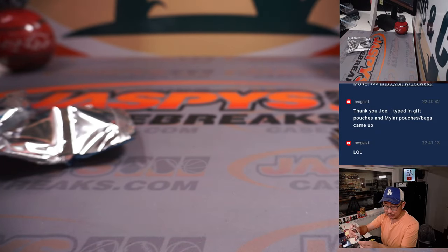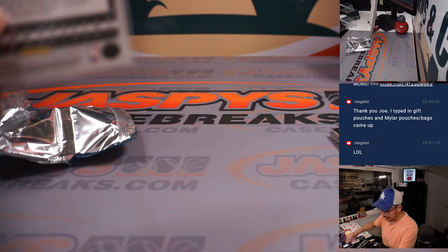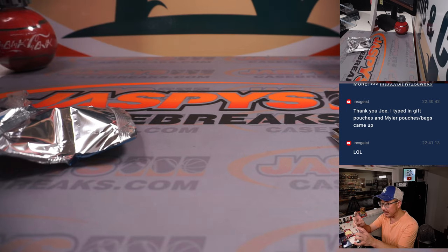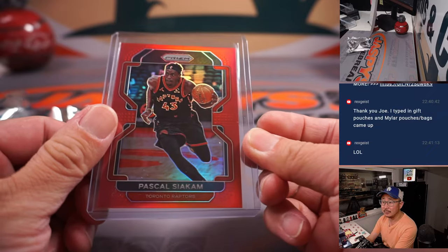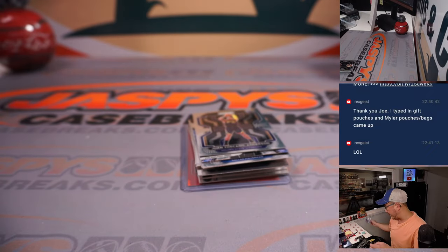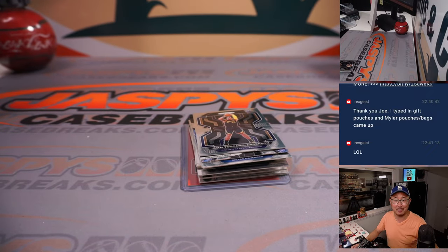Right here — a Pascal Siakam Red for Toronto. That's for Jordan and the Raptors. That's $246 out of $299. Dino DNA. Nothing too crazy there, no surprises. That's about what we expected it to be.